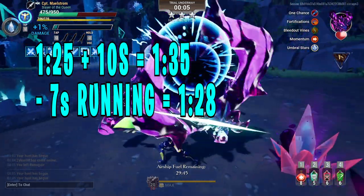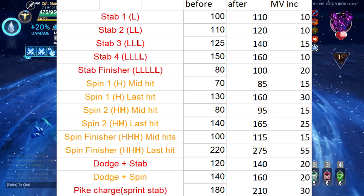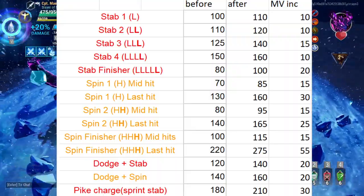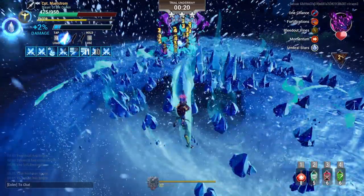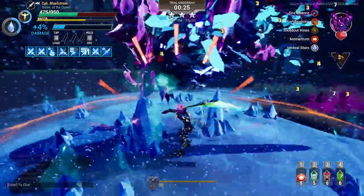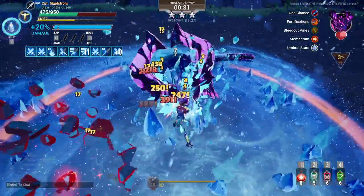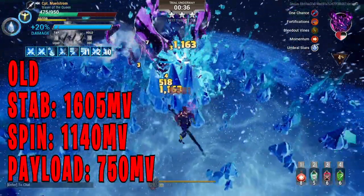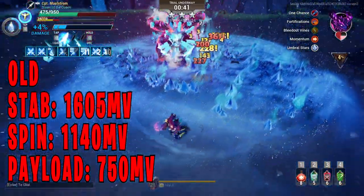Minus 7 seconds, making it 1 minute 28 seconds. We got the old and new Warpiker damage values here, so we can calculate out the time this run would be with the buffed values. First let's count the combos in the run — I used 8 step combos and 8 spin combos, balanced as all things should be. I also used Wellspring 3 times, but since devs didn't buff it yet and no idea how they gonna buff it, we gonna calculate with payload. Currently, 1 step combo has 1605 base damage, called motion value, while spin combo has